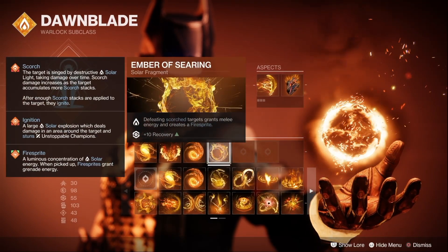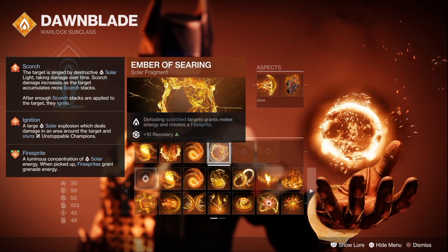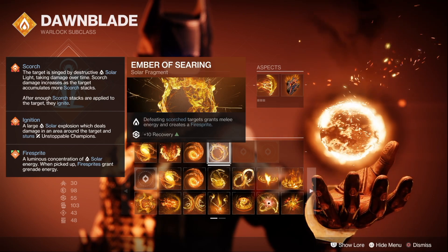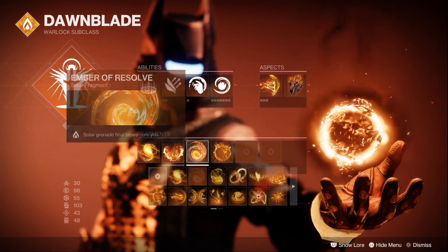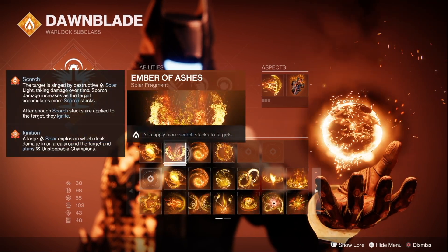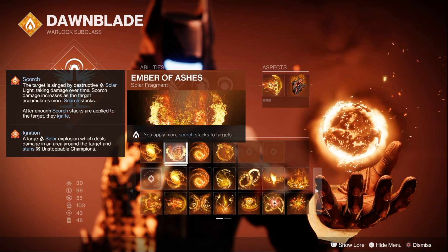I'm running Ember of Searing, which now creates fire sprites on defeating scorched targets. You can scorch targets through your fusion grenade, your melee, and even your weapon if it has Incandescent on it, spreading scorch — so it's very easy to generate fire sprites. Then with the new fragment Ember of Mercy, we can heal ourselves whenever we pick up those fire sprites. Ember of Resolve is the other new solar fragment which gives you an instant burst of healing on grenade kills. And finally, I run Ember of Ashes for more scorch stacks so that I can trigger ignition more reliably for huge explosions, using a combination like a double fusion grenade or a fusion grenade and incendiary snap.